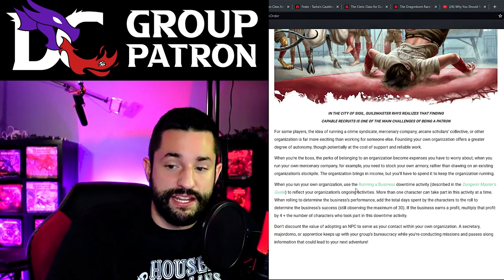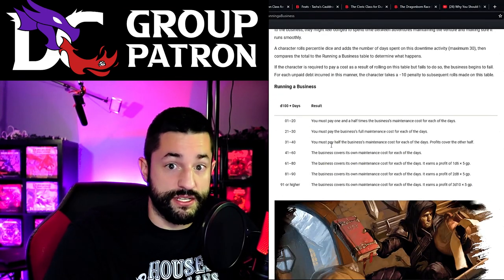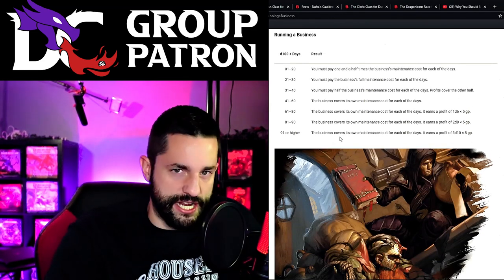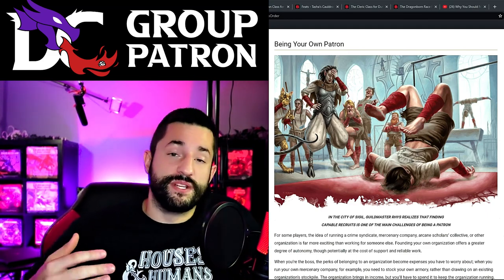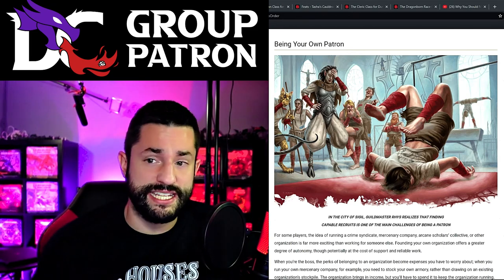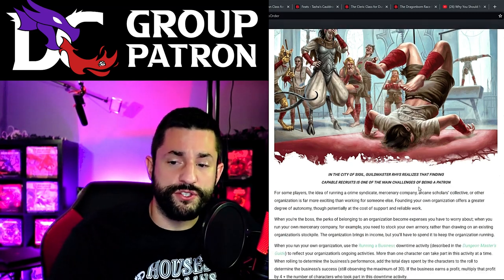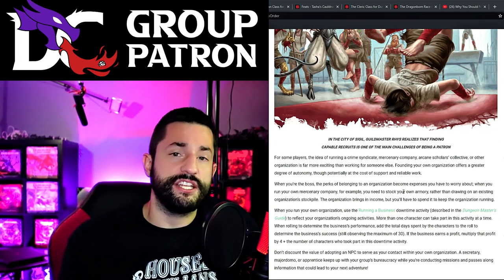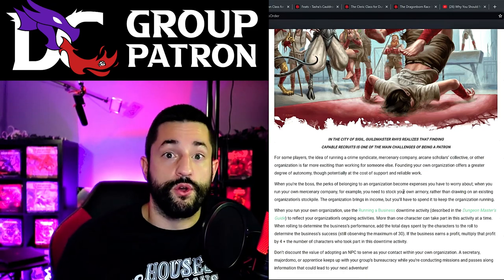Creating a group patron for your group to be a part of is a very different process than them being their own group patron - it's a completely different system. They reference Xanathar's Guide to Everything for running a business, but that section is pretty sparse. I totally understand it's a little unflushed out, but this video is already long enough. I could do an entire video about being your own patron - what do you guys want to see? A reaction video, or a video about being your own patron, or both?